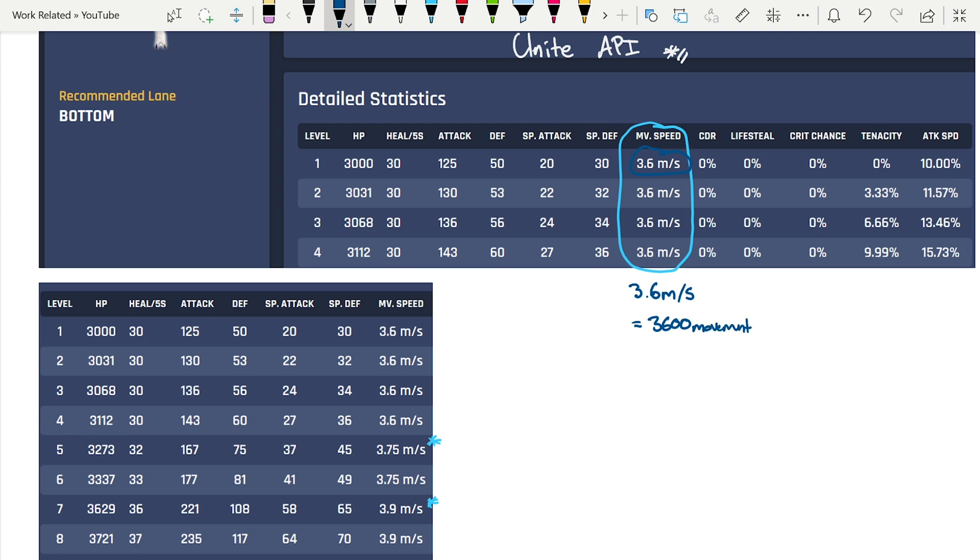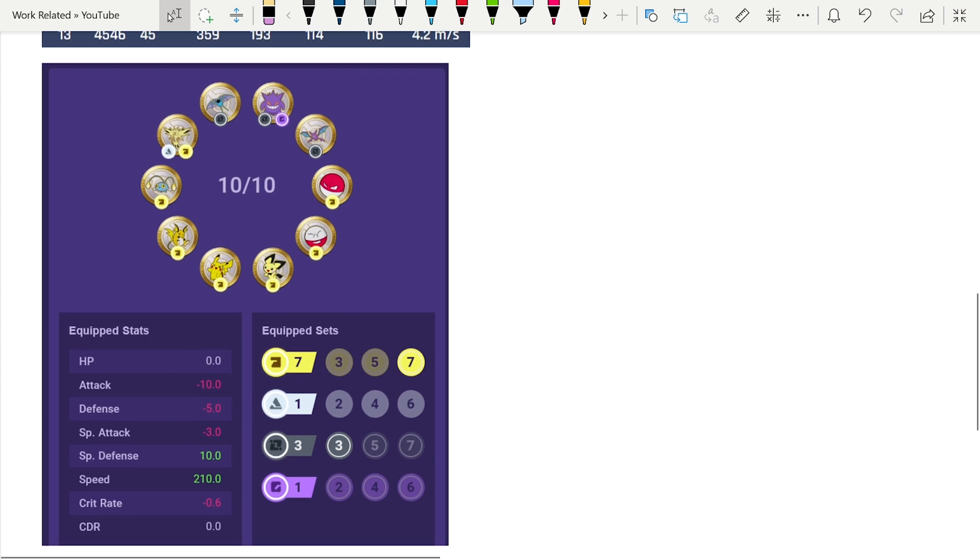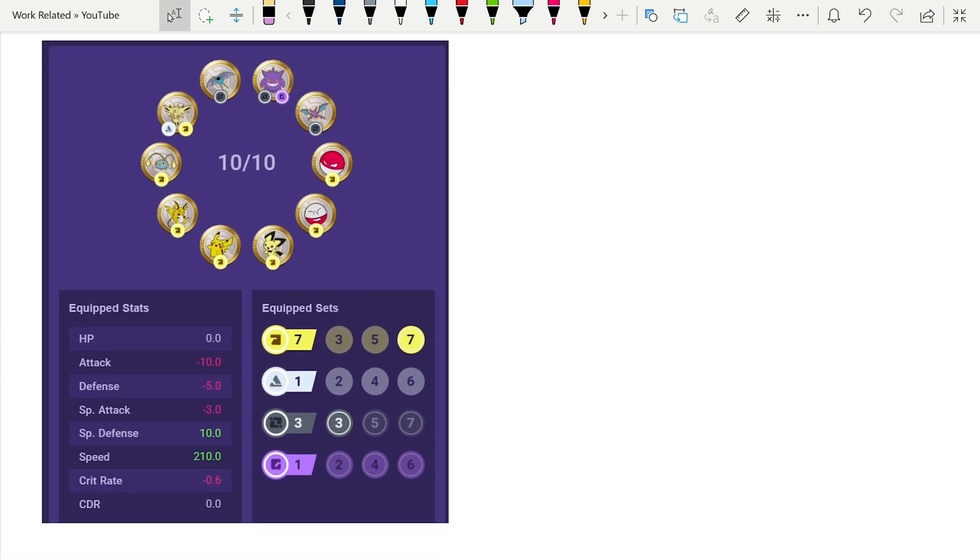When you see the movement speed stat — like with the EXP Share, Float Stone, or the emblems — that number shifts up. The emblem loadout I think is very useful: if you're not sure what emblems to use, or you're thinking about throwing on extra attack or special attack, reconsider and look at the speed emblems. This right here is a 12% increase when you're out of combat — meaning you haven't hit farm, farm hasn't hit you, or you haven't hit an enemy for five seconds — and then you get that 12% movement speed increase.